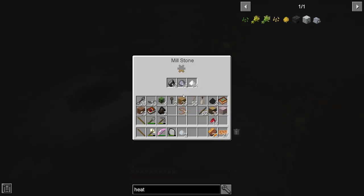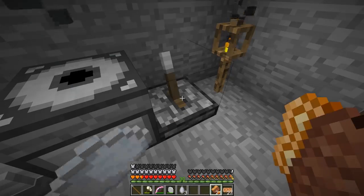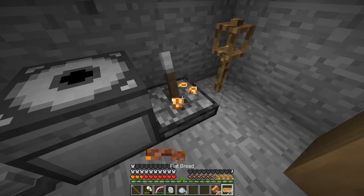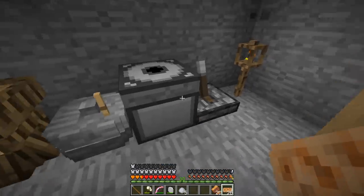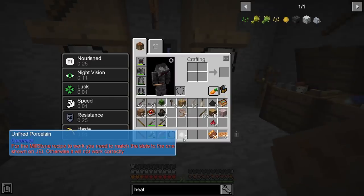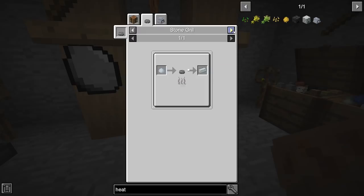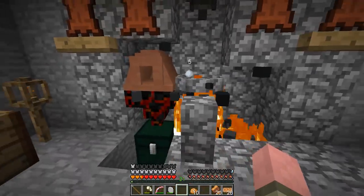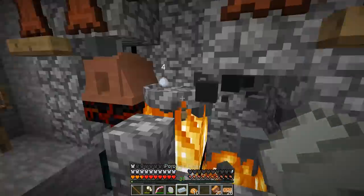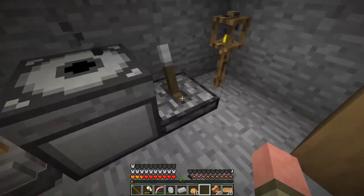Wow, that's two steak dinners — this is hard work! It's all popping out fast now. We got five unfired porcelain, so we need to fire that. We can put it on our stone grill to make porcelain bricks. Let's take the baked potatoes off and fire these up. Porcelain brick, baby! We need a total of six, so I'm going to have to go back and do some more grinding.